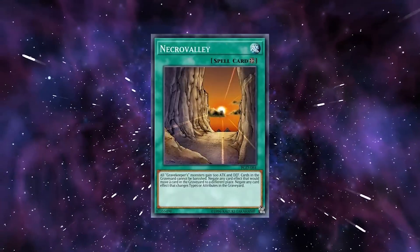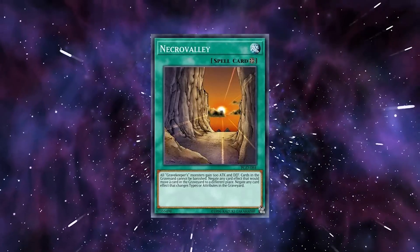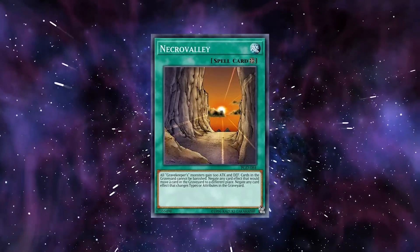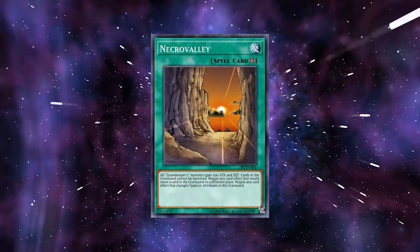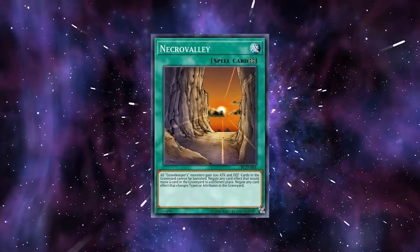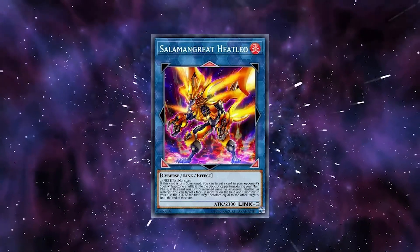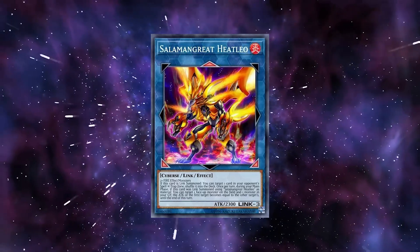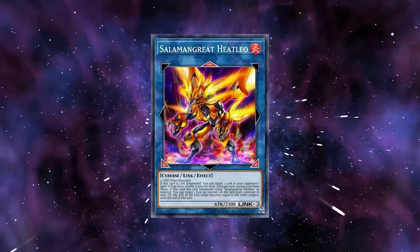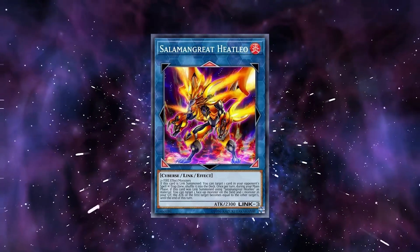For example, Necrovalley and DD Crow are excellent against Galaxy Photons, Heroes, and Rose Dragons, and DD Crow can even counter the graveyard effects of Burning Abyss and Atlantean monsters when they are sent as cost. If you despise Salamangrates with the bottom of your heart, here are some decks that have in-archetype outs to Salamangrates while also being decent against other decks, so that you don't have to rely on drawing the out every time.